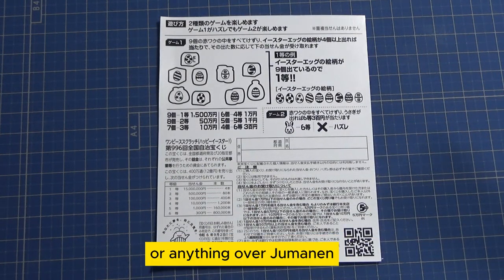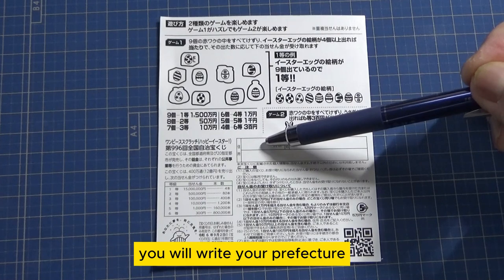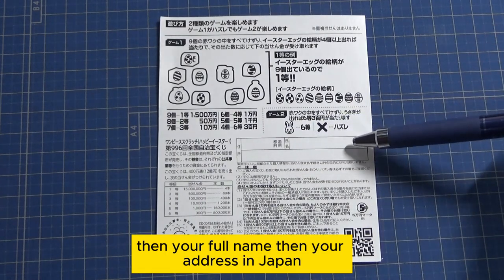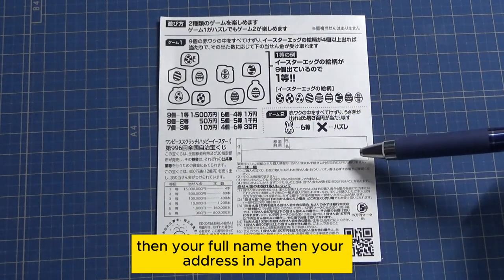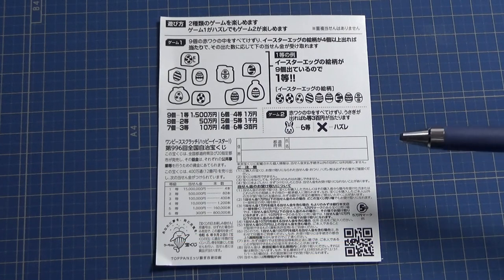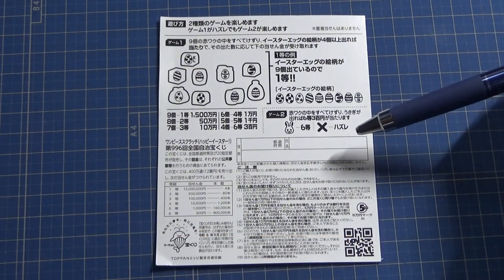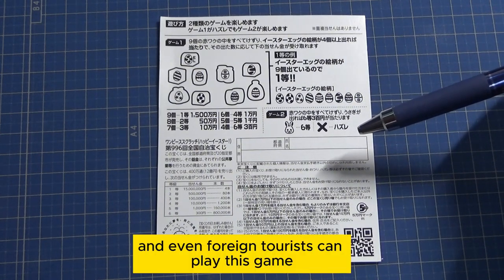If you happen to win the first prize, or anything over Jumanen, you need to fill in this area. Here you will write your prefecture, then your full name, then your address in Japan. All winnings are tax-free in Japan, and you can write it in Romaji or alphabet — even foreign tourists can play this game.